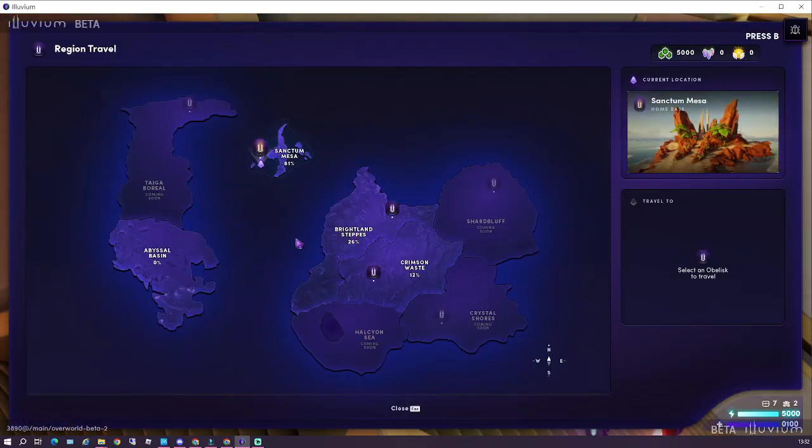Once you arrive in the new location, you will mine resources, capture the Illuvials, and make sure to try and catch them all.